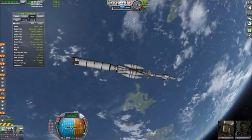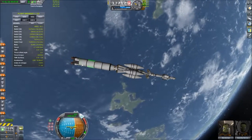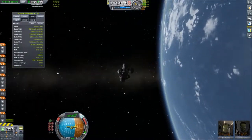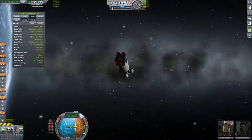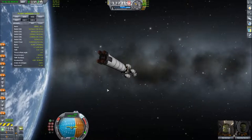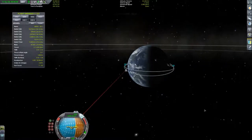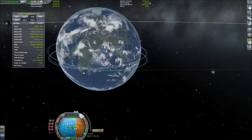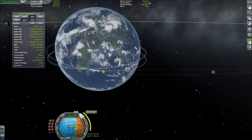And I'm back. Here we are in orbit with fumes left on the initial stage. We've got a little bit of fuel left and we are ready to go. I'm going to show you the maneuver node I'm going to use. Since I'd already screwed up the first time, I decided to test things a little bit.